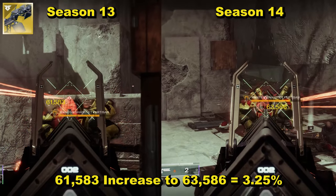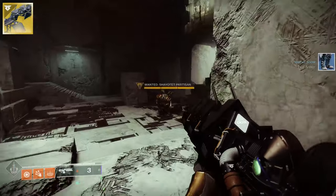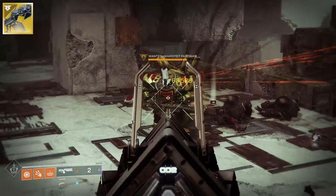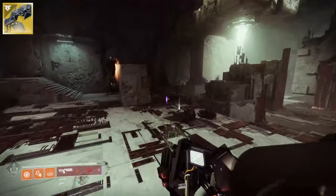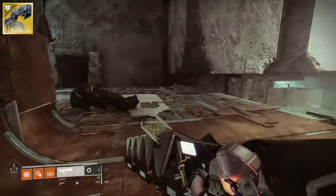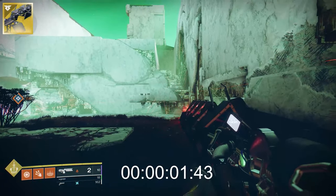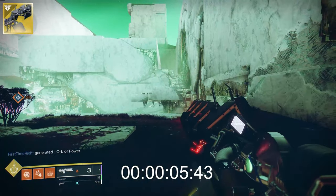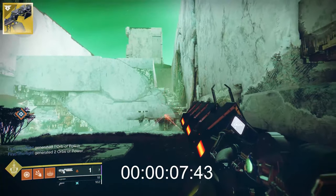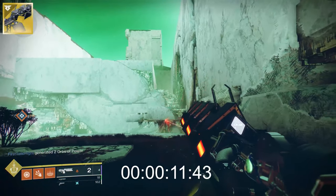Slightly disappointing but I'm going to test it anyway. Damage per round is currently 63,586 and its reserves are now 13, which is up from 11. This makes total damage for all of those 826,618, but there's a catch. Because there is now an extra reload but only one round in the final magazine, the average DPS number has actually dropped from last season.